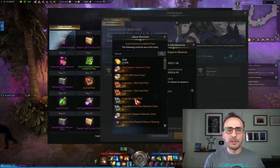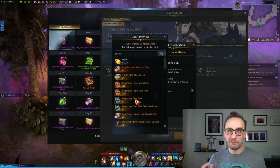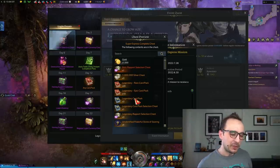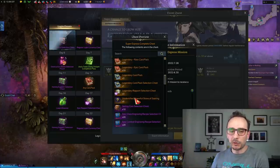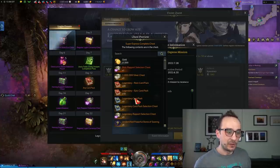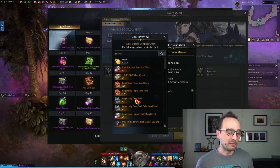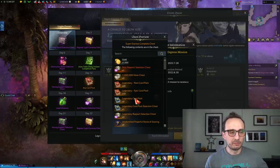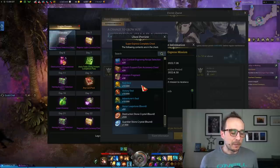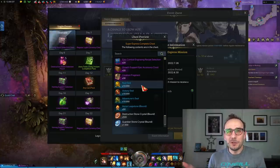The Super Express Event is gigantic — not only for the honing materials it gives you as you progress through stages with your character, but also for the final reward box. I've never seen so many shiny goodies all together in one box before. There's a lot of other cool stuff you need in Lost Ark: a little bit of gold, quite a lot of silver, rapport items which can help you with skill points, card packs, engraving books, and stronghold tokens — which you can exchange for sailors that help you do more damage on the Ghost Ship.